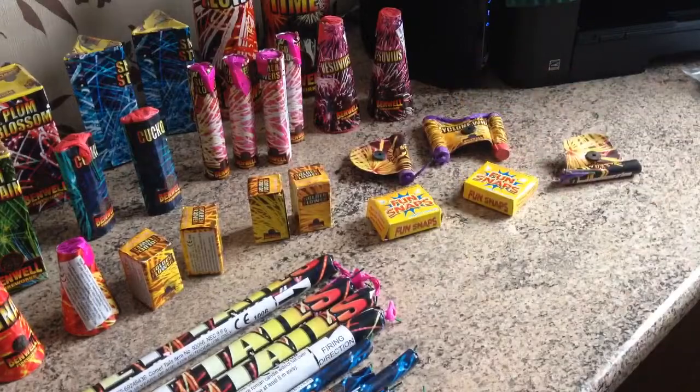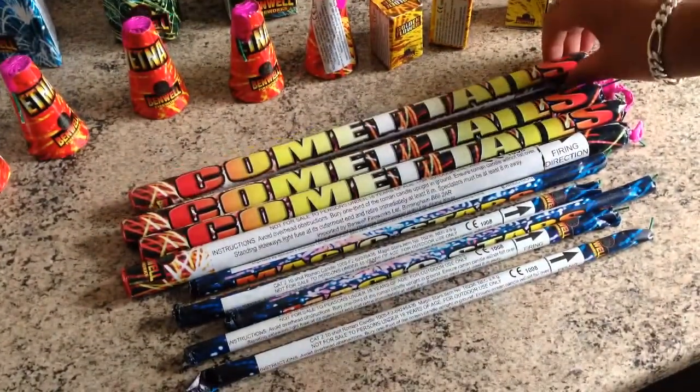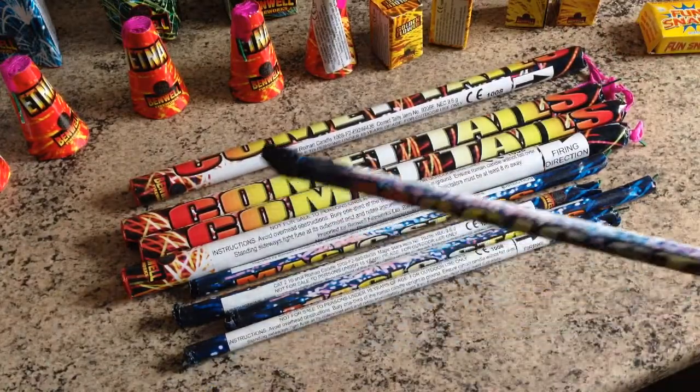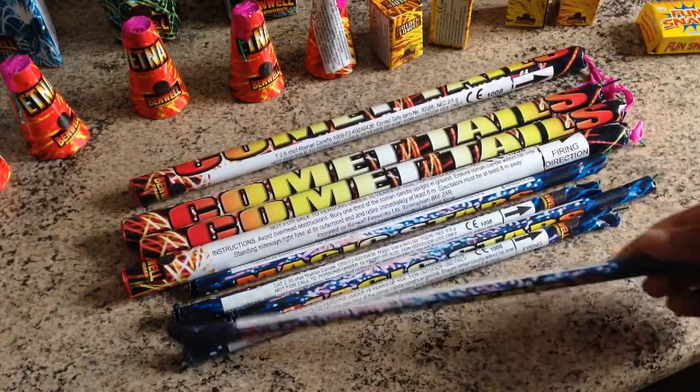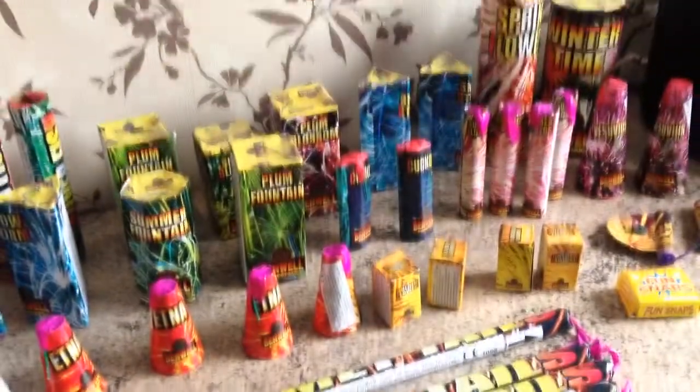There's two boxes of fun snaps. Then we've got four comic tales roman candles and five of these magic star roman candles — a lot smaller. So that's just the fountains and whatever smaller stuff, and we'll move on to some of the bigger stuff.